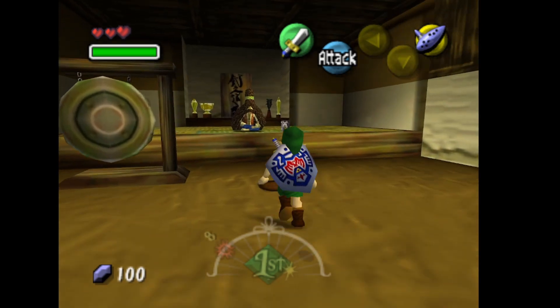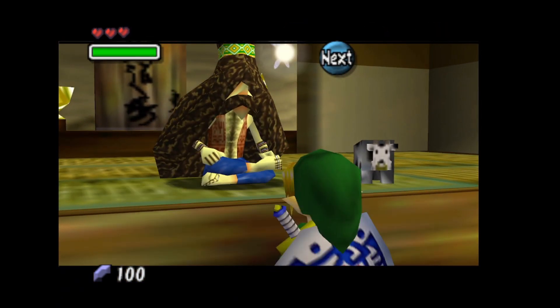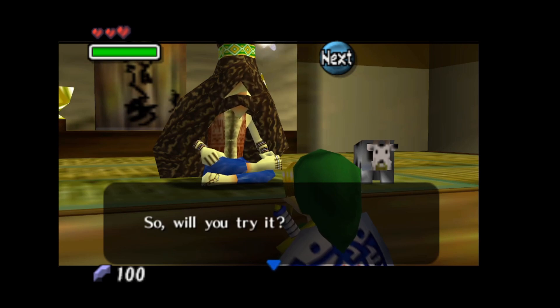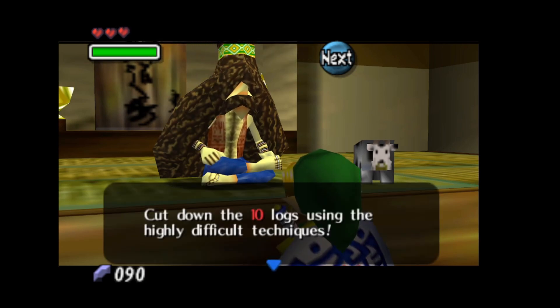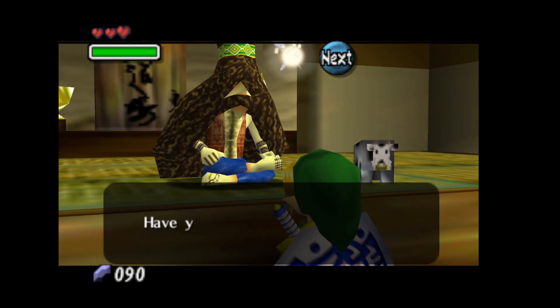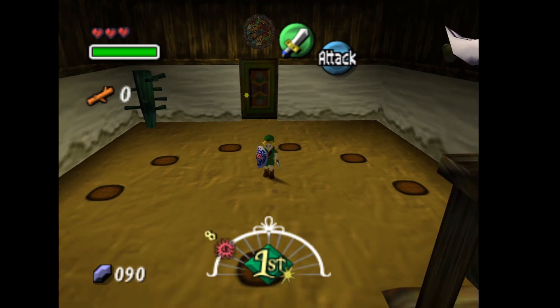We're gonna come in here and talk to this man — can't even see his eyes, but that's okay. We want to go with the expert course. We're gonna Z-target everything, so let's get our sword out.